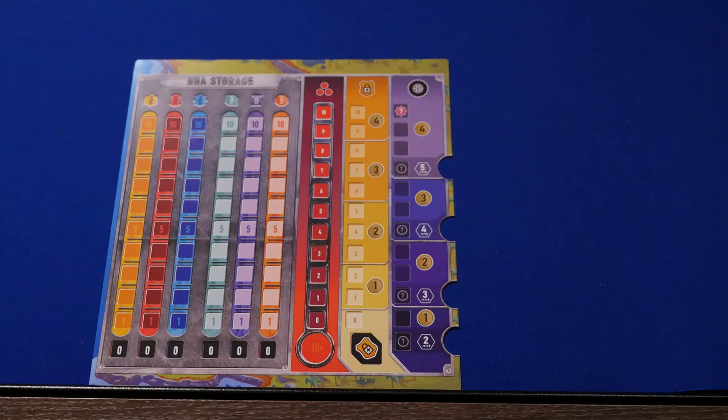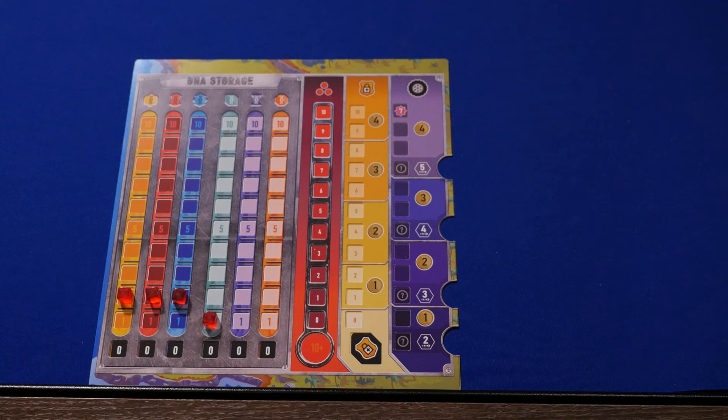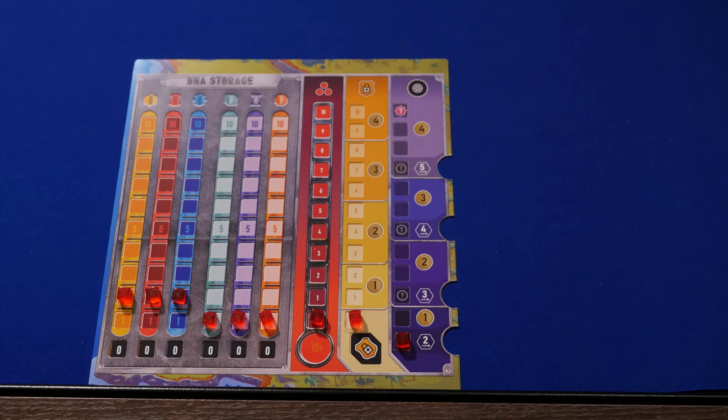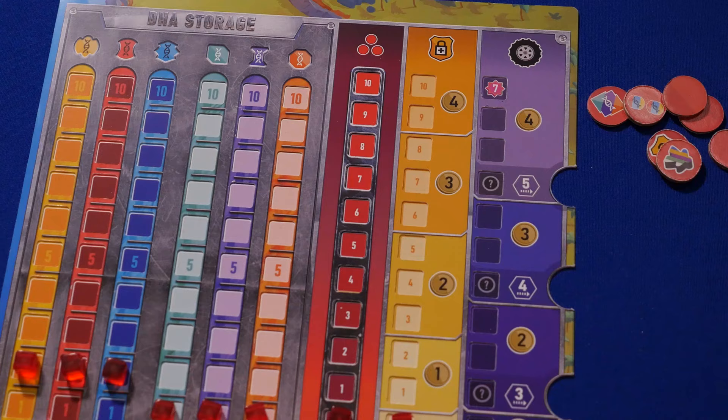Each player takes a lab board and places their colored resource markers on the appropriate spaces: space two for the basic DNA types — yellow, red, and blue; space one for the advanced DNA types — green, purple, orange; and space zero for the threat, security, and jeep upgrade tracks. Each player chooses one jeep bonus token to place in the first slot of the jeep upgrade track and immediately gains that bonus. Place the remaining jeep bonus tokens, boredom tokens, and objective markers near the player boards.